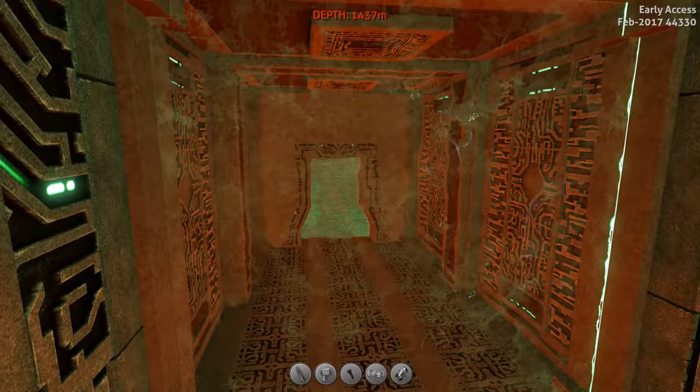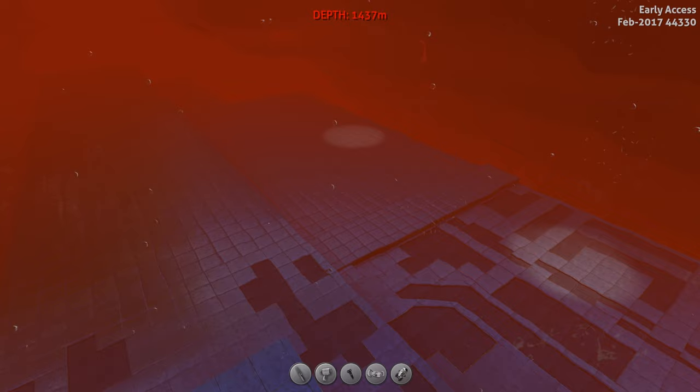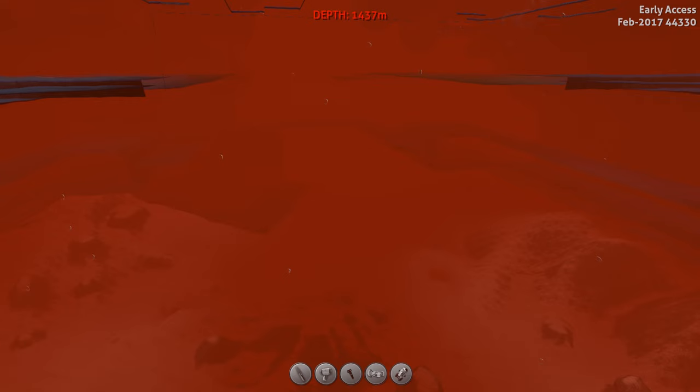This huge facility has been said to be the Sea Emperor's prison. At the moment there is only the exterior of the building, but according to the developer's blog, the complete prison without the aquarium is due to be completed on the 21st of February. So I need a new location to build in because I can't build here again.